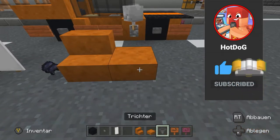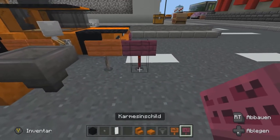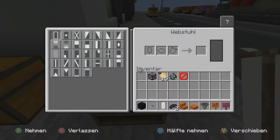Davon bitte noch mal die Stufen. Ein Trichter ist dabei, wie ein paar Schilder. Einmal Akazien-Schilder bitte und dazu noch die Kaminholzschilder. Zuallererst wollen wir immer was mit dem weißen Banner machen. Dafür braucht ihr noch mal einen Webstuhl. Da gehen wir einmal rein.